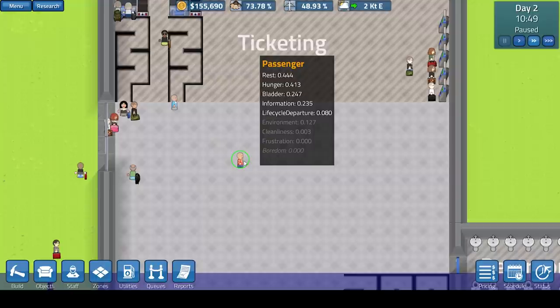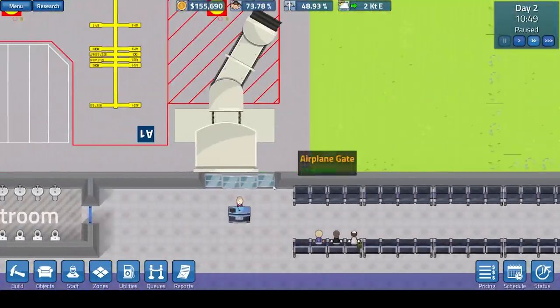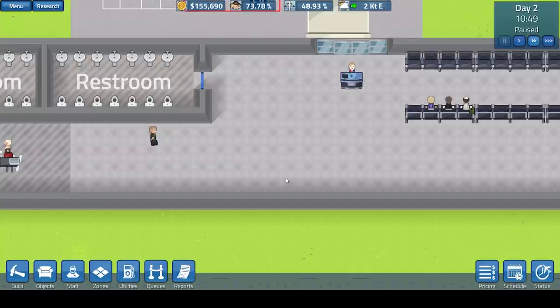Cleanliness — is your airport clean enough? Frustration — are they waiting too long in a queue? Is their flight getting delayed? Is there nothing to eat? Are the toilets busy or messy? And boredom — is there nothing to do once they've got through and they have to wait for, say, five hours for their flight and they just have to sit on the same bench with nothing to eat or drink and only a toilet to access?